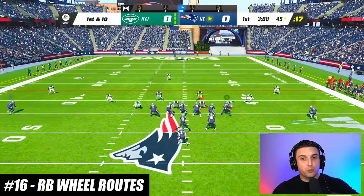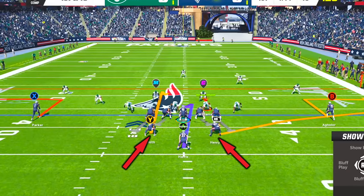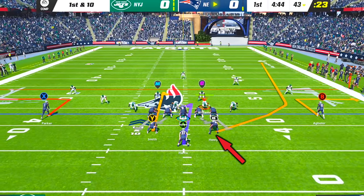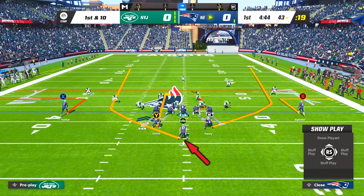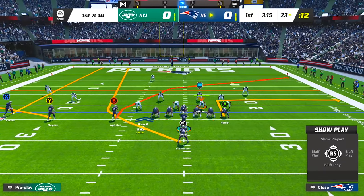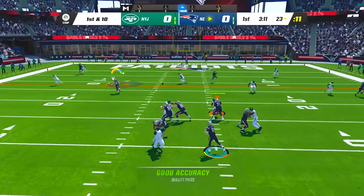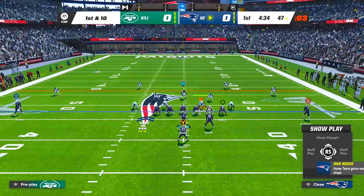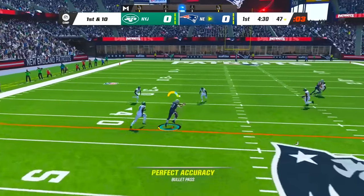You can get extremely creative with running back wheel routes based on where your player is lined up. A running back lined up on either side of the QB will run a hot-routed wheel route to that side, while a running back lined up directly behind the QB will run a hot-routed wheel route to the wide side of the field. One of my favorite setups is Pistol Trips, which allows you to send a running back wheel route toward the trips side, and another example is Pistol Strong, where you can send running back wheel routes out to both sides of the field.